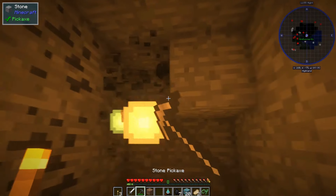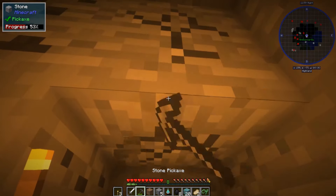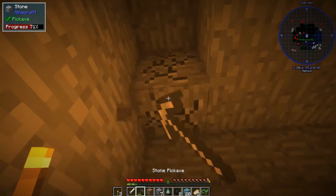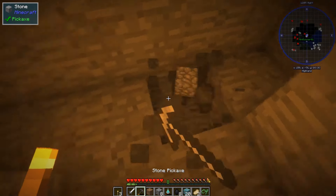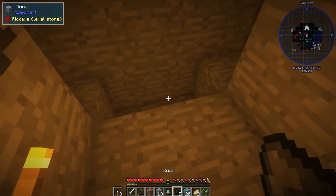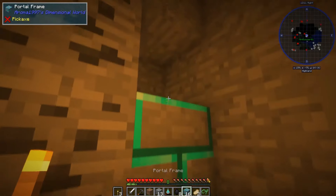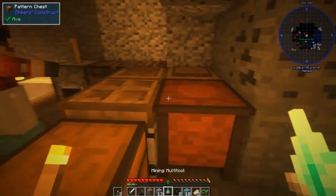We definitely need a diamond to improve these Tinker tools — they're pretty rudimentary. I'm about to make something you'll like, which will get us through. This is the same as a nether portal — you just get the multi-tool, light it, and boom.